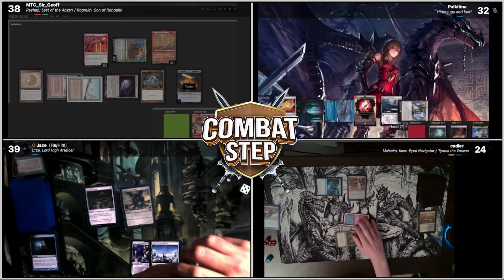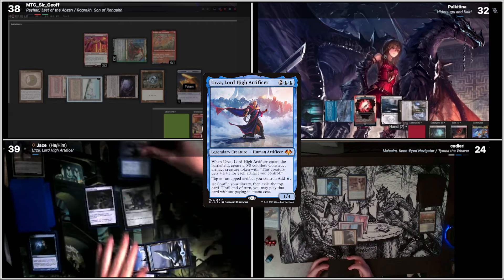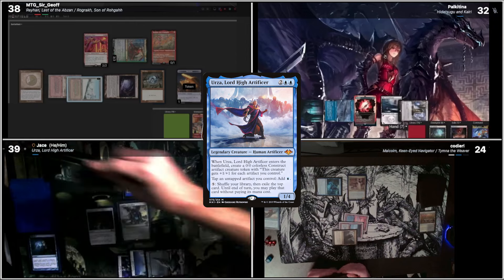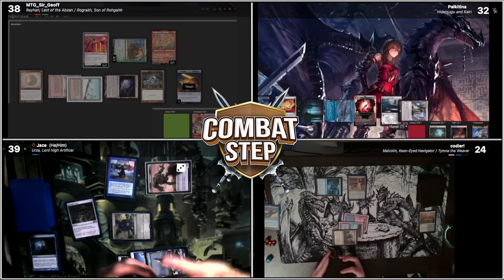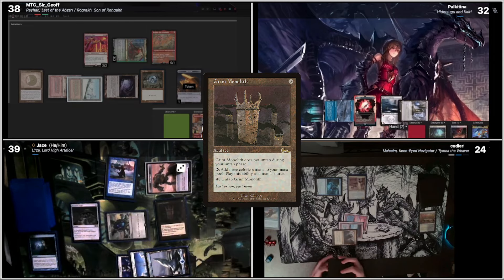To rock hard, I'll play an Island. Tap for three. Cast Urza. Yep, that. Urza will come with a little buddy who is a 3/3 right at the moment. Tap like that. We'll tap the Construct and the Sapphire Medallion for a Grim Monolith. And then I'm gonna pass the turn.